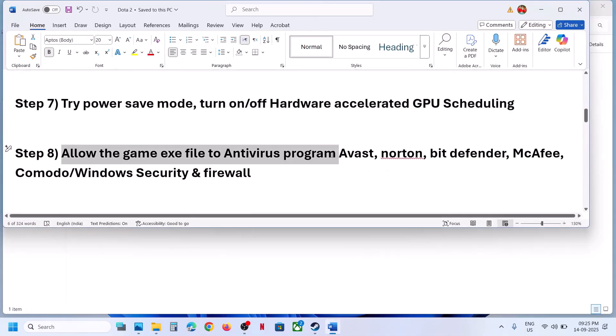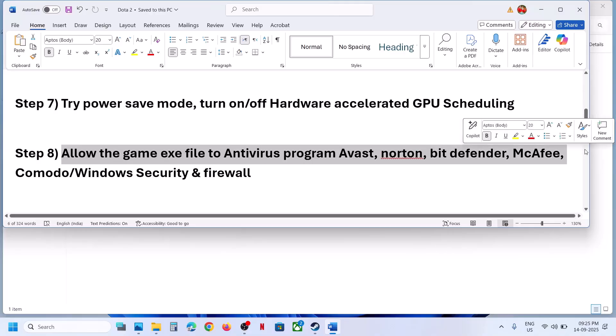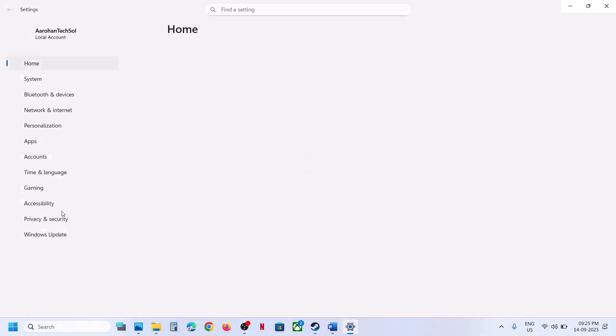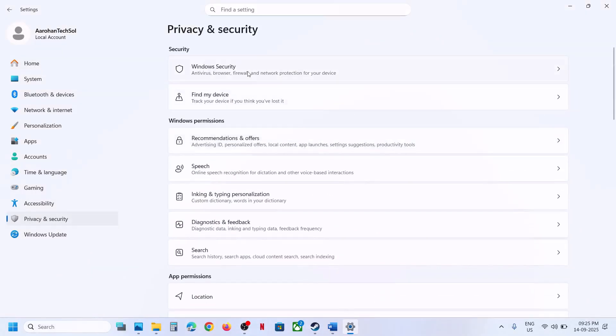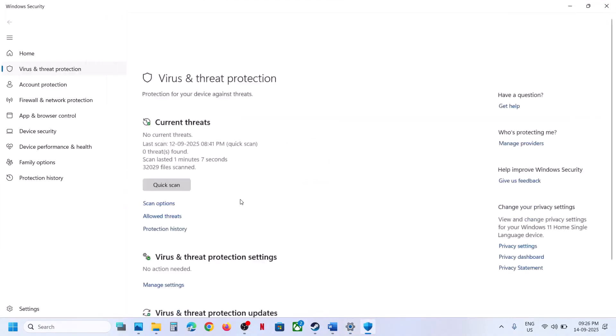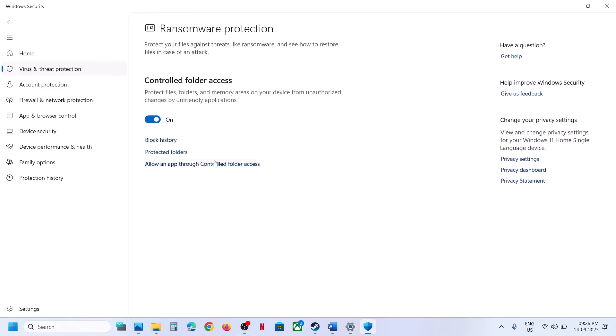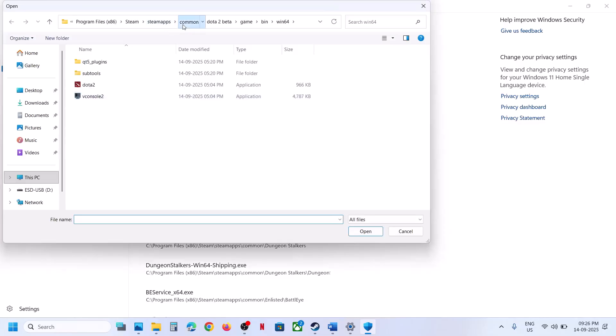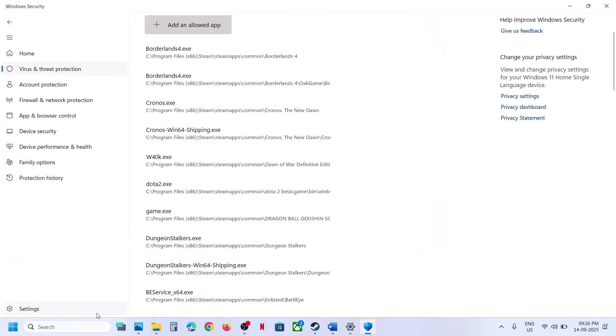The next step is to allow the game EXE file in your antivirus program — whether it's Avast, Norton, Bitdefender, McAfee, or any other. If using Windows Security, open Windows Settings, go to Privacy and Security, click Windows Security, then Virus and Threat Protection. Scroll down, click Manage Ransomware Protection, click Allow an App Through Controlled Folder Access, click Yes, then Add Allowed App, Browse Apps, navigate to the game installation folder, select the game EXE, and click Open.